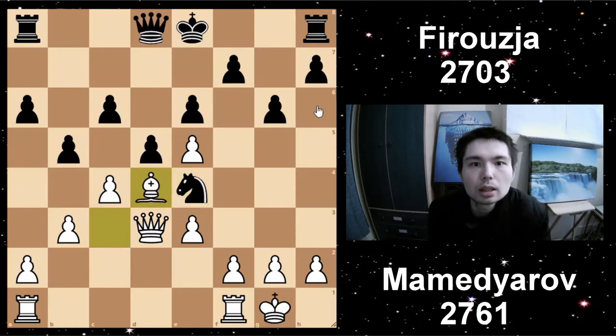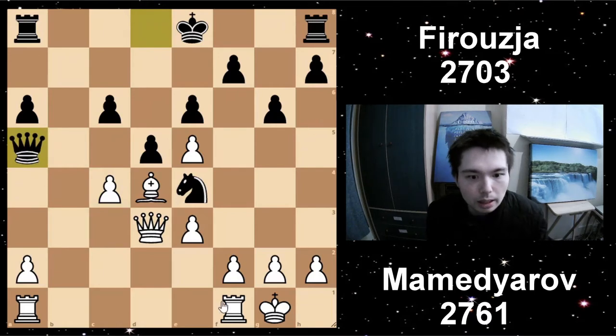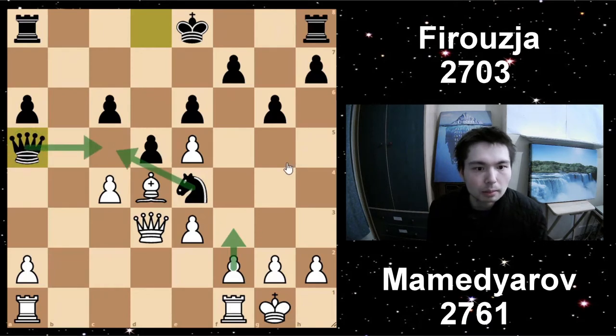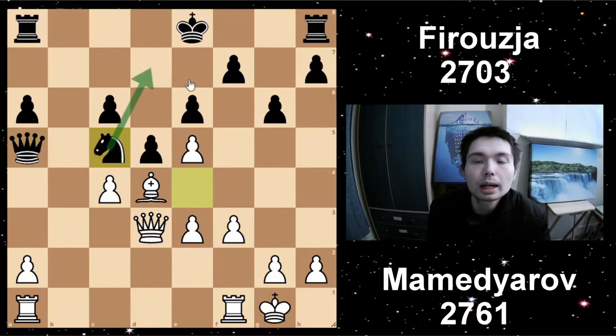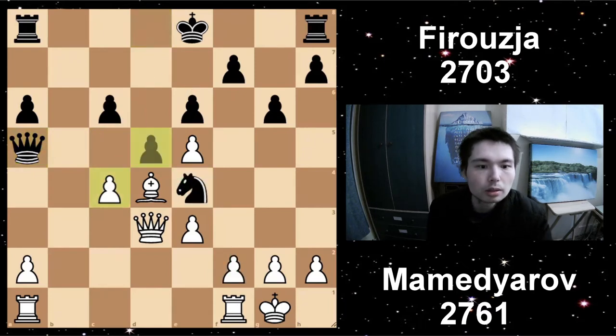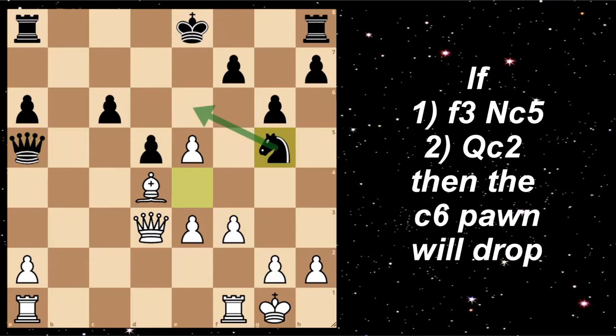White now has another plan: to trap the knight. Pawn captures in the centre first, and Queen A5. Because if you go F3 now, the knight can actually go to C5 — that's why Black played Queen C5. And after this, the knight has found a way to escape; it may even come back to D7. After Queen A5, White opens up the file, kicks the knight away, and it goes to G5 this time.